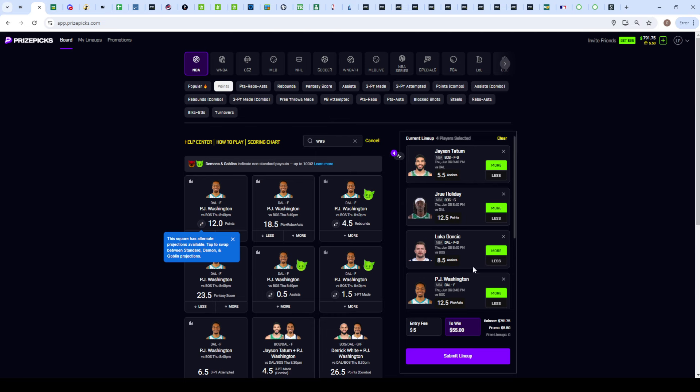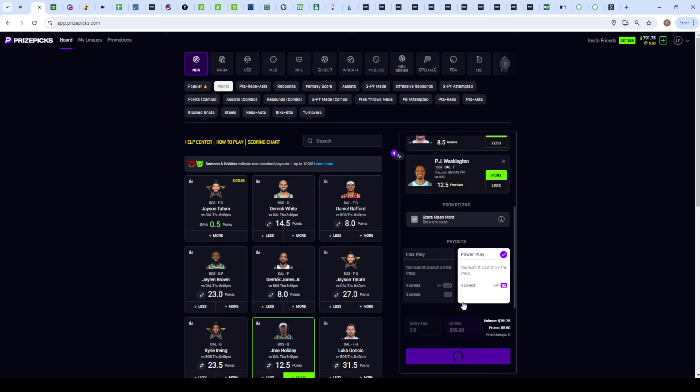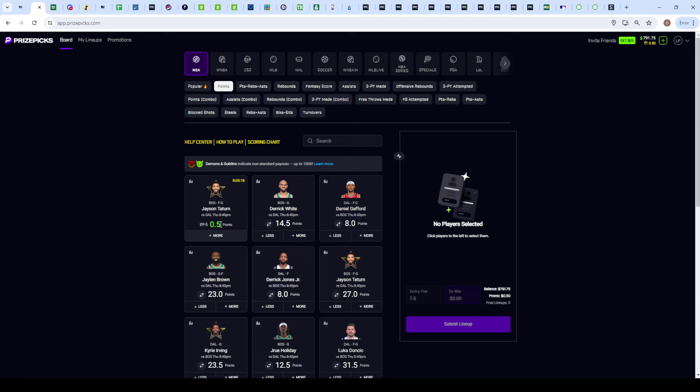That's the full first slip — all overs, very correlated, wanting a tight matchup with starters playing heavy minutes. If it goes to overtime that's beautiful for all four props. With Tatum as a star player we get the ten-times boost, paying out eleven times. First slip locked in.